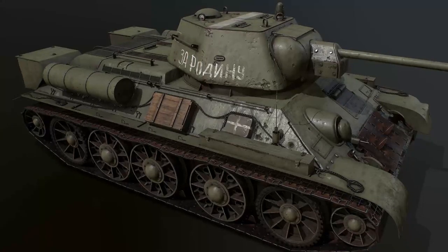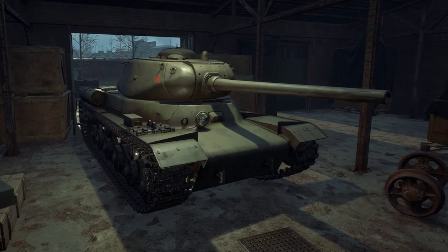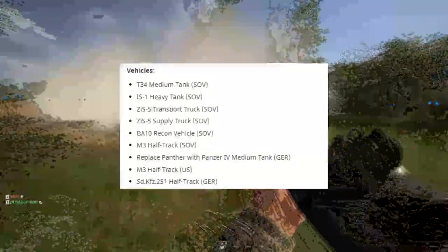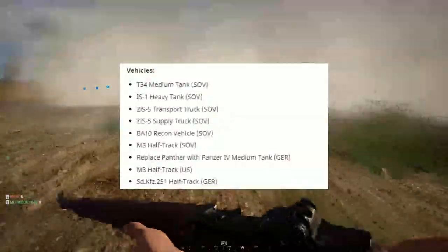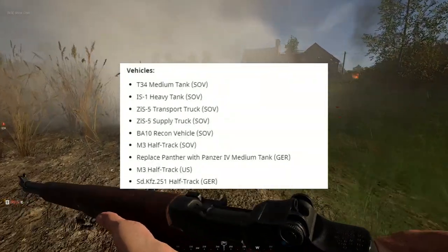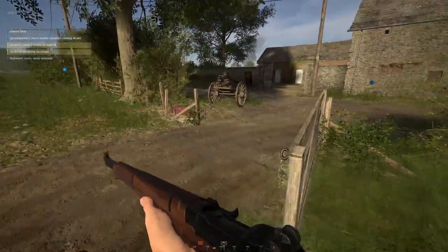New vehicles on the Soviet side include the T-34 medium tank, an IS-1 heavy tank, and of course some different trucks — you can see the full list on screen. The Soviet faction will also not have a bombing run available as a commander ability like the other factions, but it will have a Katyusha strike, which is a really cool looking rocket barrage.